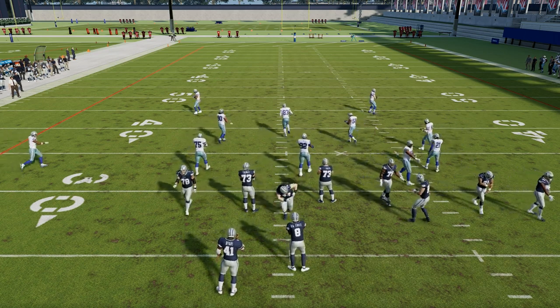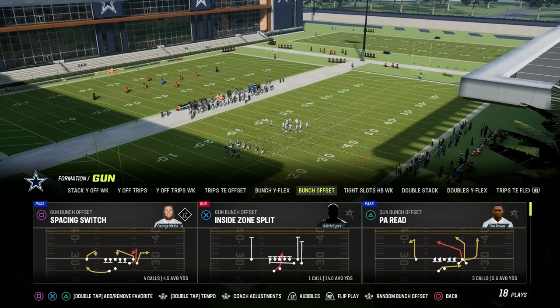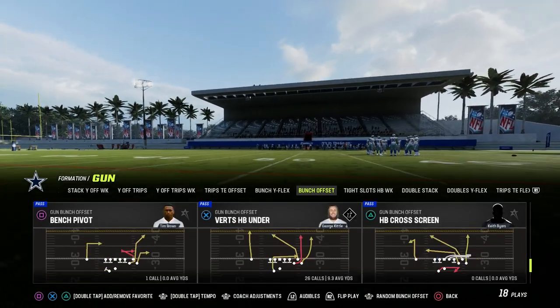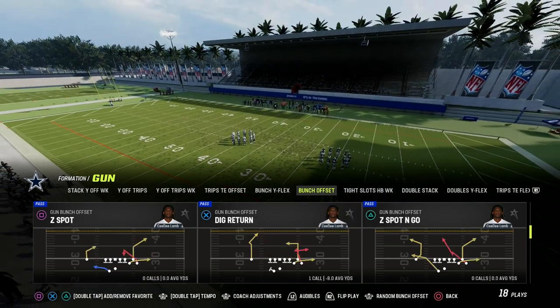The second concept, in my opinion, is what's known as the sale concept — some people call it Flood in Madden. Basically, what this is is a streak, a corner, and a flat. I'm going to use the play Flood to show this because of a couple of things within it.